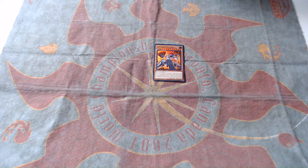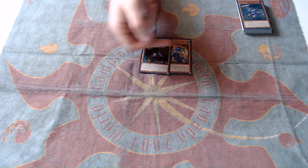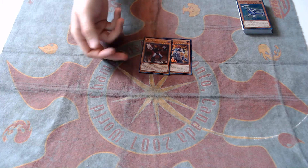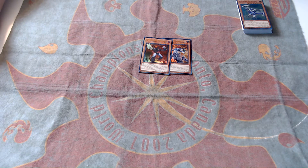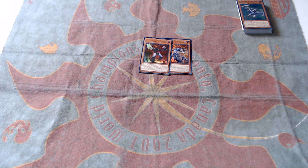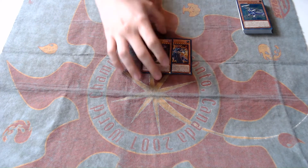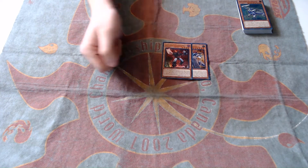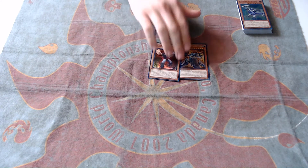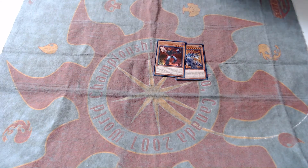The next card that's new in here is Machina Possessed Storage. When this one's normal summoned, you're able to special summon a Machina monster back from your graveyard, so you could use that to summon back Citadel. It also has the ability to bounce a Machina monster you control as well as a Spell or Trap card on your opponent's side of the field. This lets you clear out backrow if you're going for a play to try to kill your opponent, as well as put Citadel into play so you can use it to nuke your opponent's board.